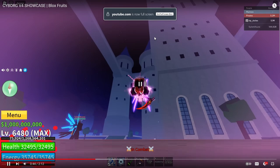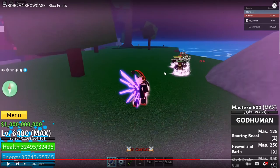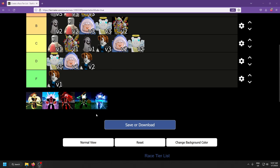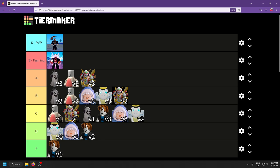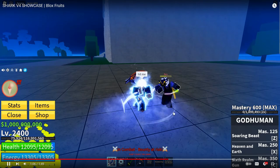Next up Cyborg V4 has a damaging dash ability and an AoE damage attack that also disables Instinct, which is pretty sweet. The AoE damage lets you take out tons of NPCs very easily. In my opinion Cyborg V4 is more of a farming one — you can use it for PvP but it's geared more towards farming. I'd rather have Ghoul.